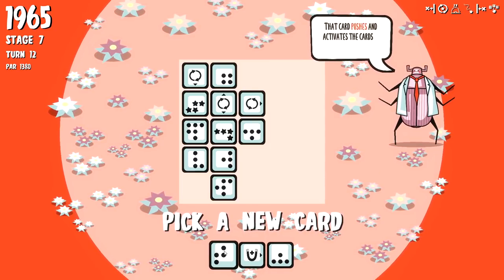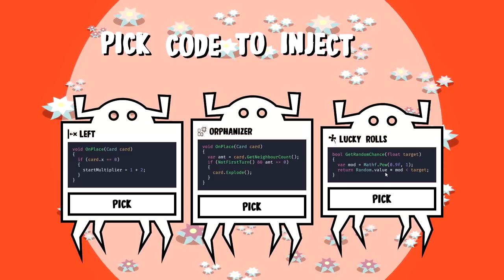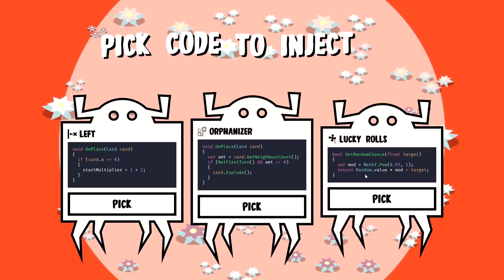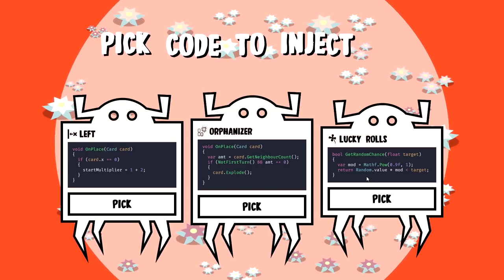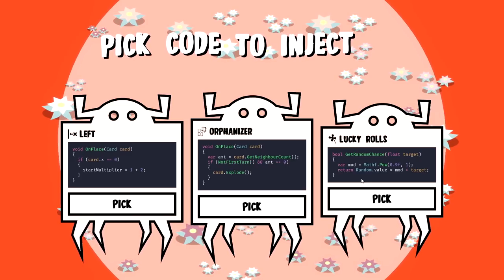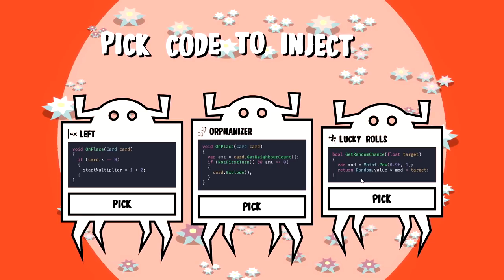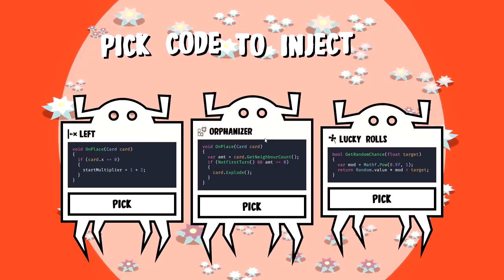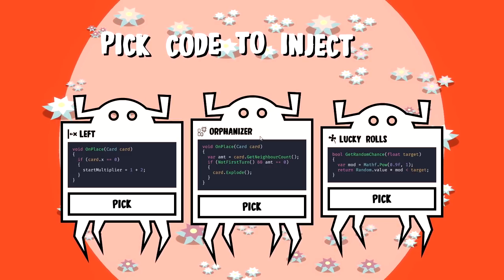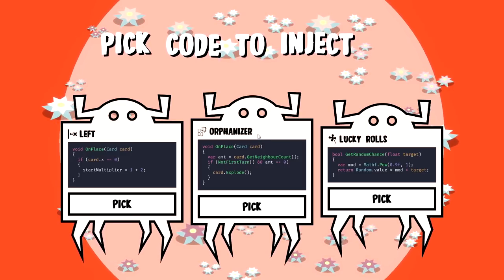Card pushes and activates cards in the marked direction. I'm sticking with rotators - this is rotator heaven right now. Lucky rolls - we get a random target float and if a power of that raised to some value... we also have the Orphanizer. We get the amount of neighbors a card has, and if it's not the first turn and the amount equals zero, the card explodes. So we could just rip a card out of the deck - interesting.